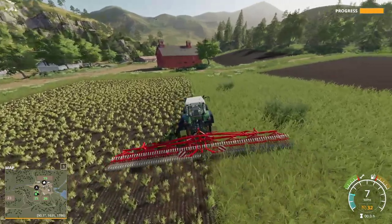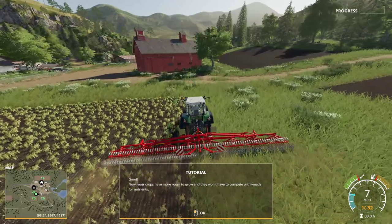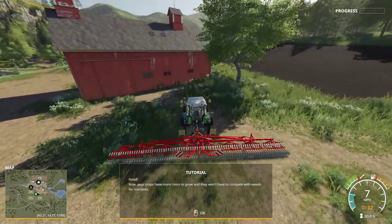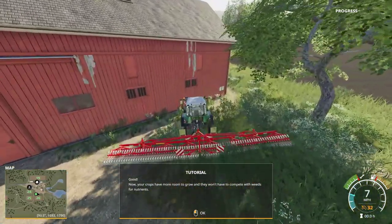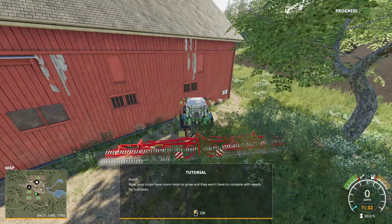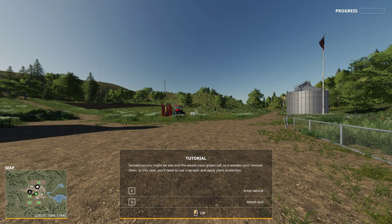Even though we missed some we might have to go back and get them for the purposes of this tutorial. We're just going to keep rolling — we were still on cruise control and rolled into the barn, so we stop here. Your crops now have more room to grow and they won't have to compete with the weeds for nutrients.